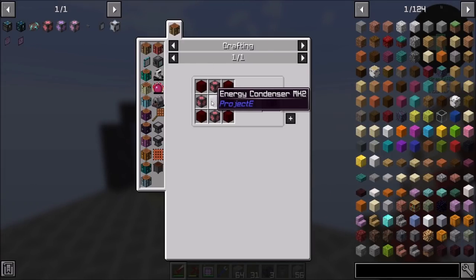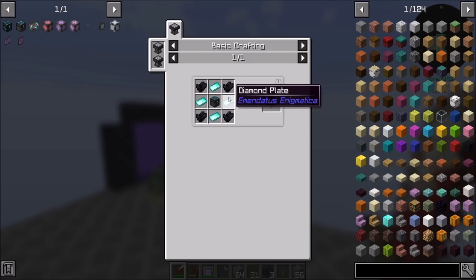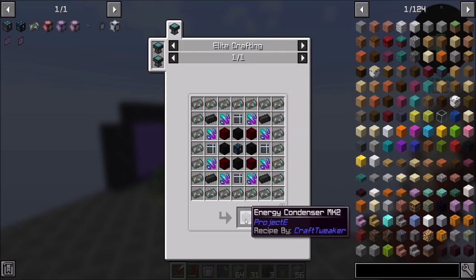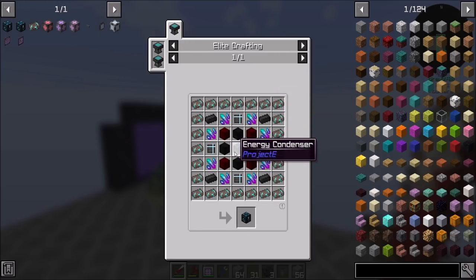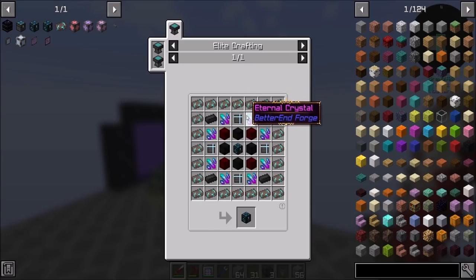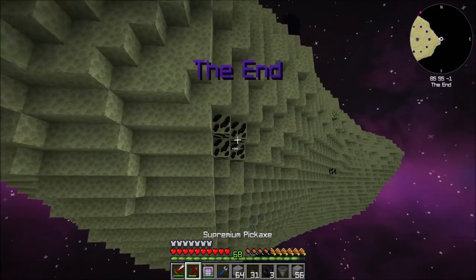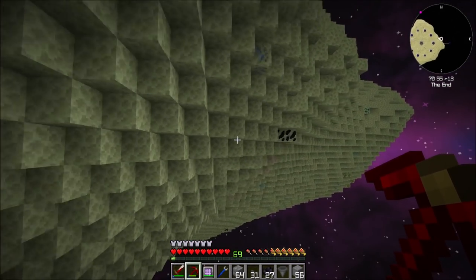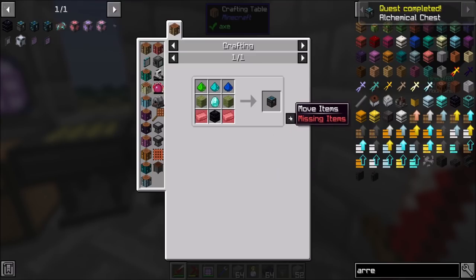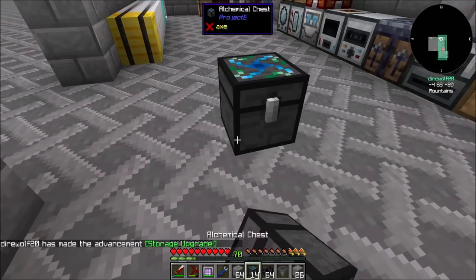Is there anything else I need from the End while I'm out there? If I want a personal EMC link it's going to require an energy condenser mark 2, which needs an energy condenser, which needs an alchemical chest. And then an obsidian barrel. The rest of the stuff is easy — we need ender biotite, I think we have a bunch of eternal crystals but I'll snag some more while I'm out there. Hop graphite is not a problem. I'll be back in a minute. So back in a minute — just because I can, I'm making a bunch of obsidian barrels because it's very cheap.